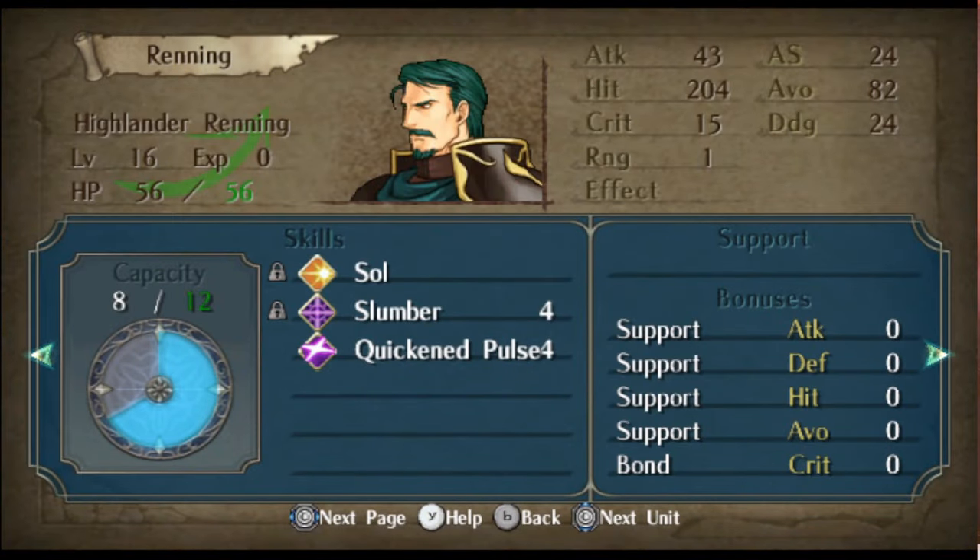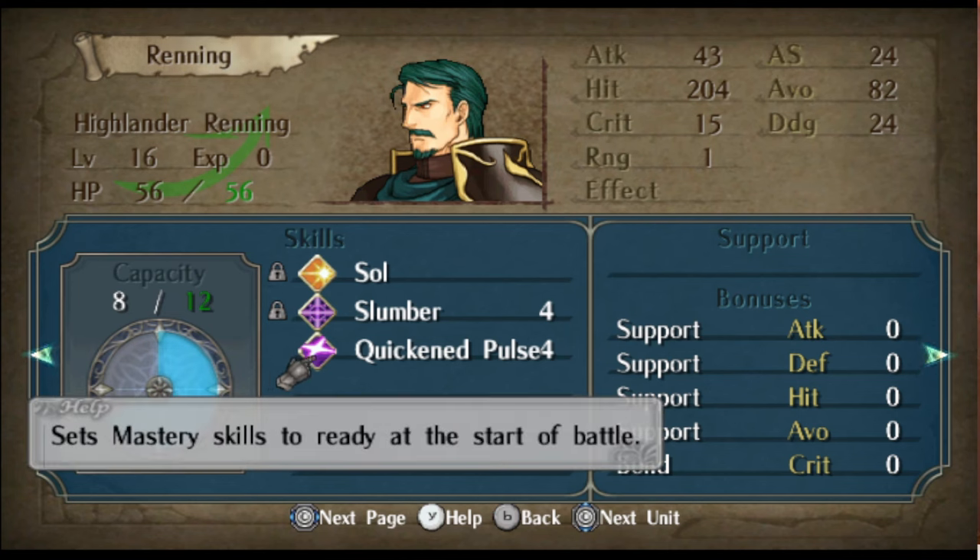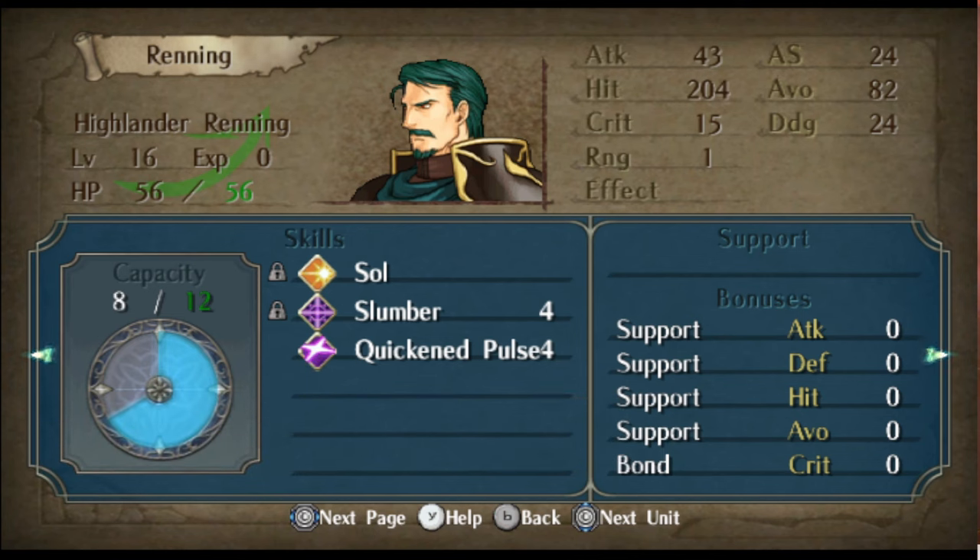We have Renning who has his own variation of Sol. It's not visible yet but he will get a different border, or it's going to be renamed slightly so you will be able to see the difference. He also has Slumber and Quickened Pulse. Quickened Pulse of course sets the mastery to be able to activate immediately, kind of like how it works in Heroes. So in this case Sol as well as Slumber are active immediately.